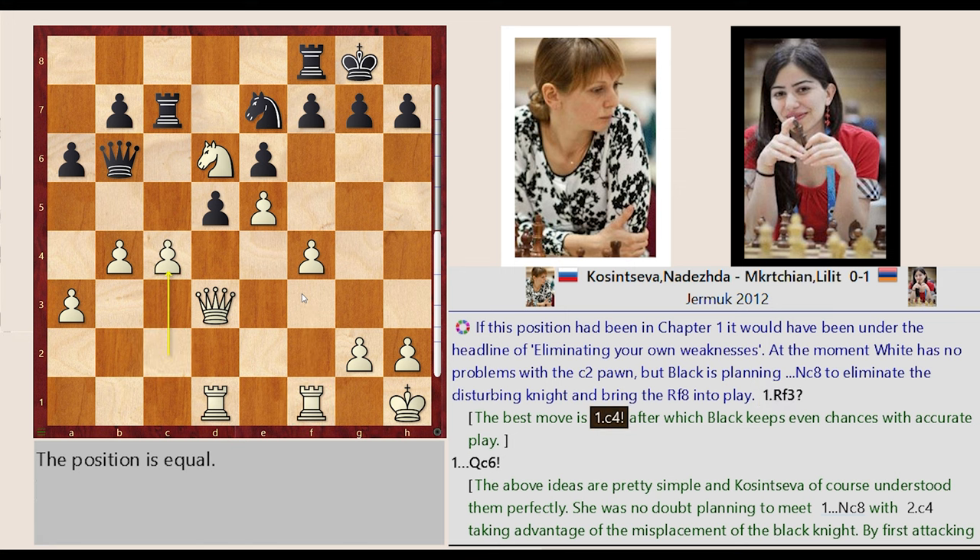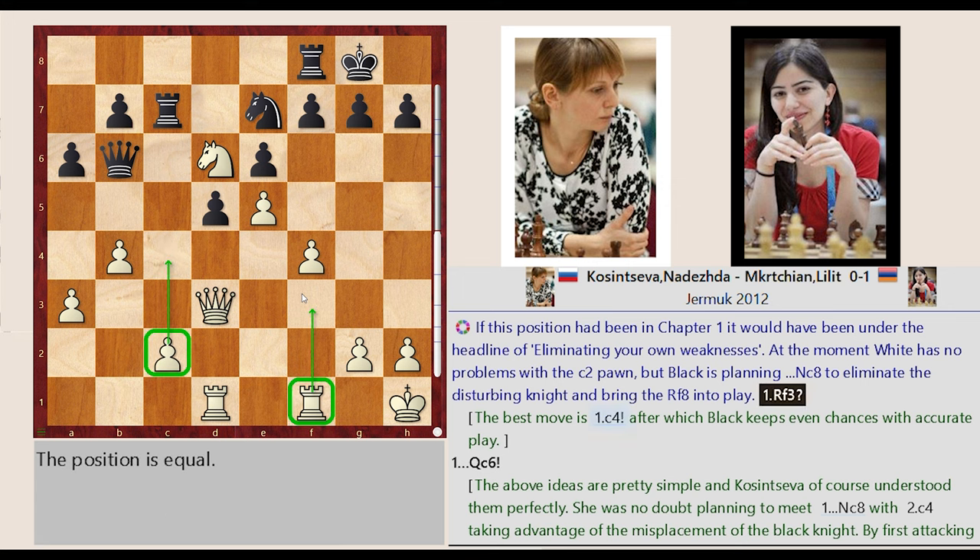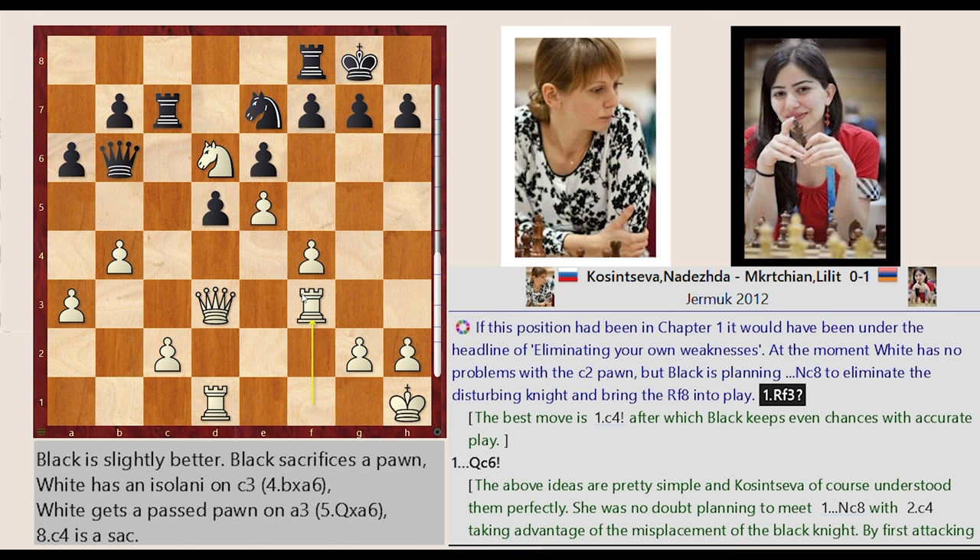The best move is C2-C4, after which black keeps even chances with accurate play. If this position had been in chapter 1, it would have been under the headline of eliminating your own weaknesses.